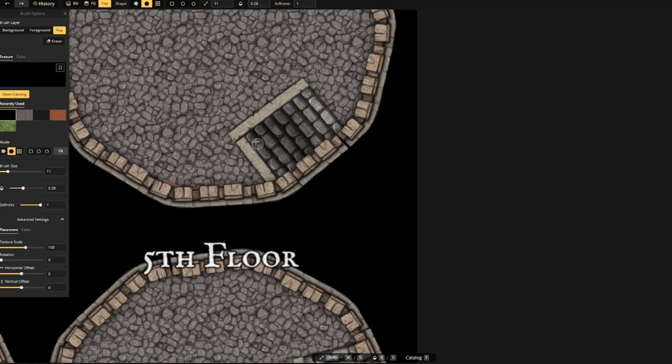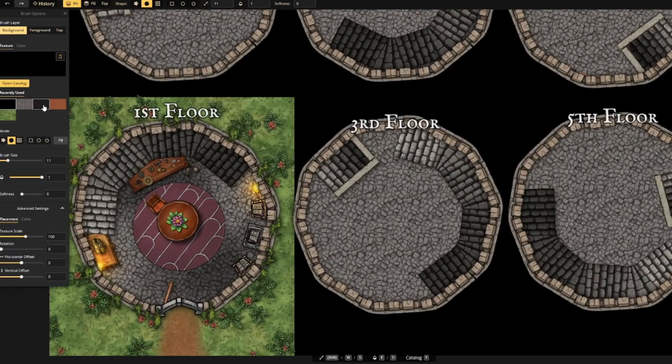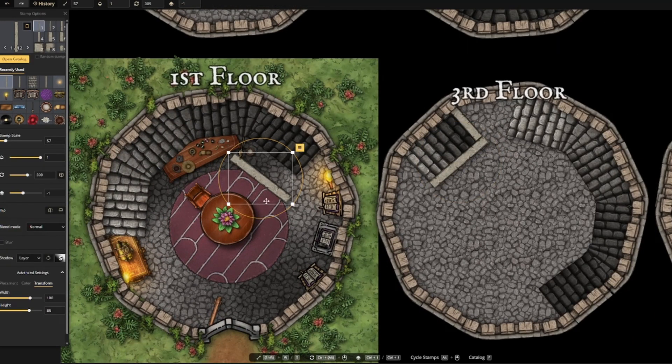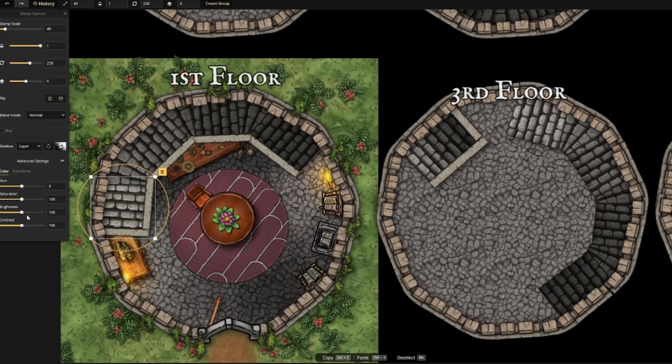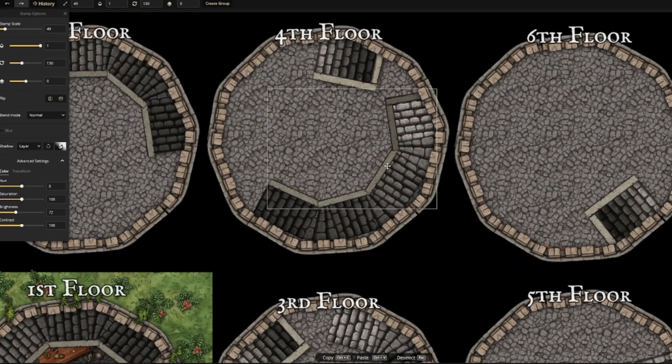Now that I've added all the entryways, I'm going to go back and darken up a little bit. And I want to give these steps some railings so nobody falls over, especially an old wizard.